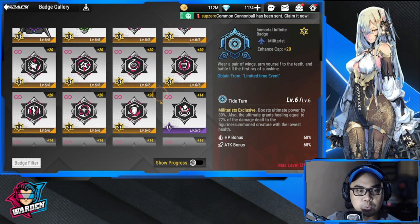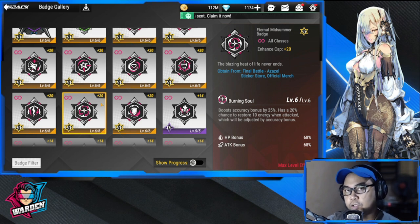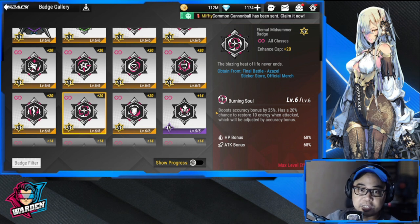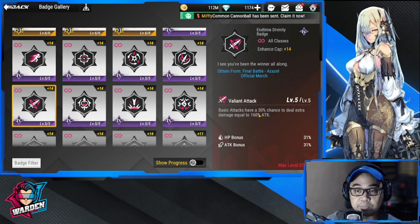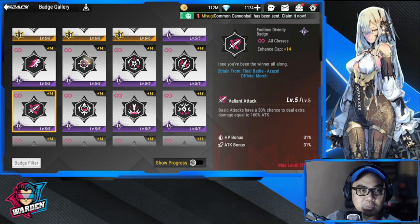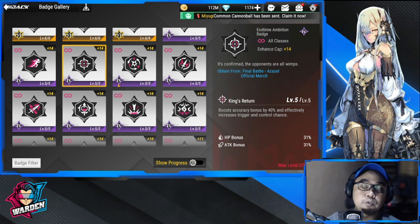If you don't have the Eternal Nightmare Badge, one option is a badge that increases her accuracy bonus by 25% — go this route if you want to boost accuracy rather than attack speed. Another option is a badge where basic attacks have a 30% chance to deal extra damage equal to 160% of attack. There's also the End Time Ambition Badge, which boosts accuracy bonus by 14% and effectively increases trigger and control chance. My recommendation is still the Eternal Nightmare Badge.